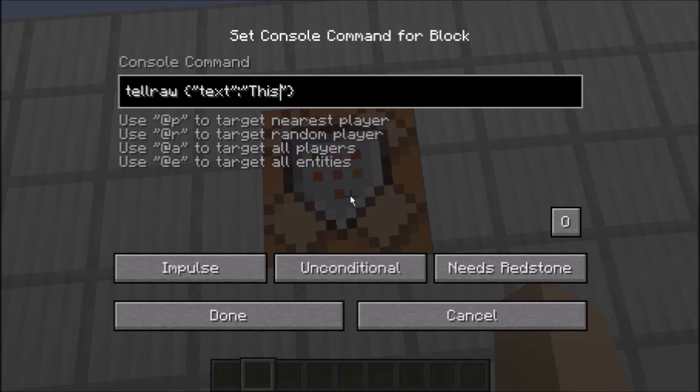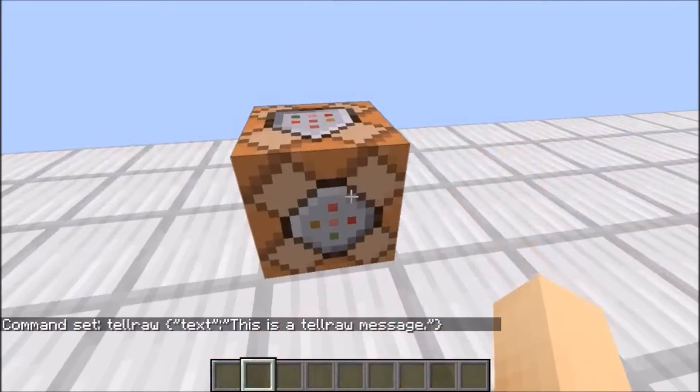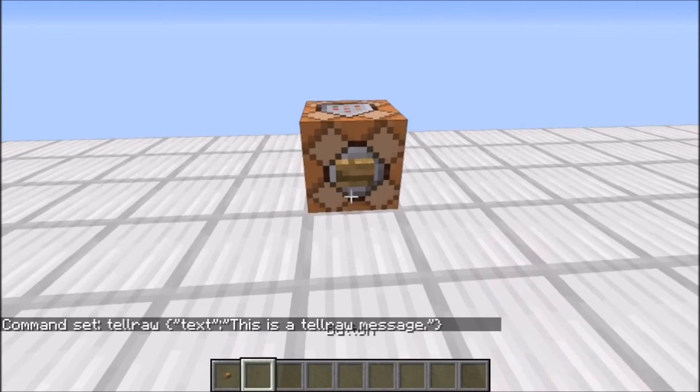So I'm just going to say 'This is a TellRaw message'. Then you press enter, and then once you power the command block — so get a button, post it on there — and then press enter.